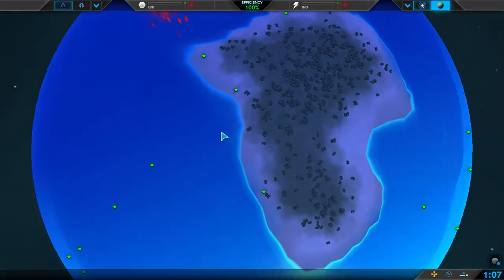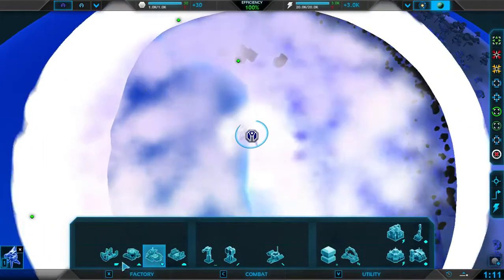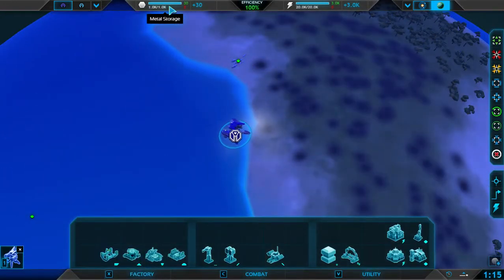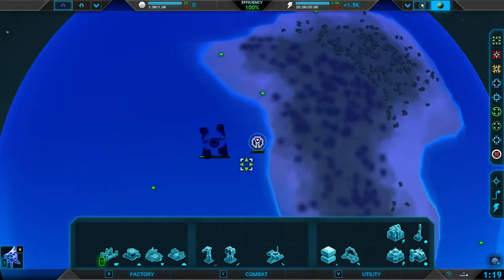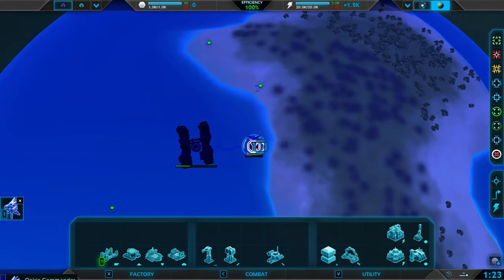Basically, if you don't know how this game works, you have the resources you have: metal, which is this, and energy, which is this. They are produced by your commander, which is this guy here. Basically, if he dies, you lose.